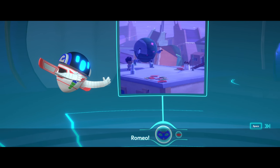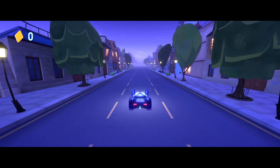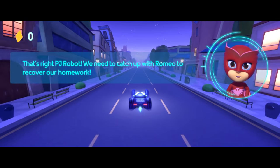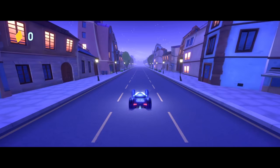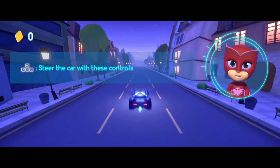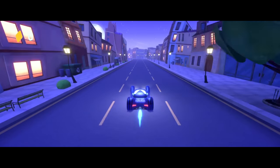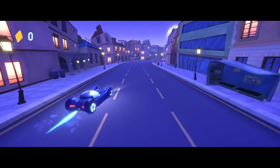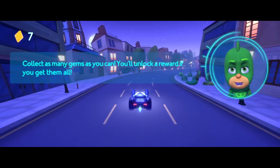Romeo! To the cat car! PJ Robot, we need to catch up with Romeo to recover our homework. Steer the car with the left stick. Press this button to go faster! Collect as many gems as you can — you'll unlock a reward if you get them all!